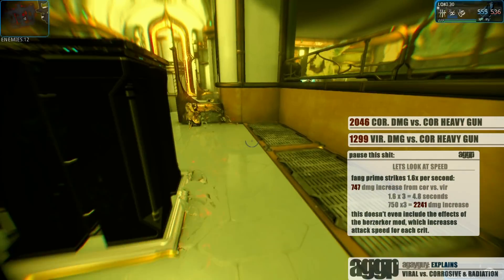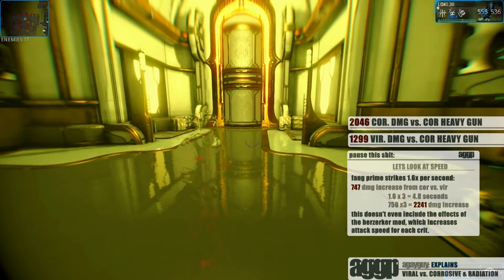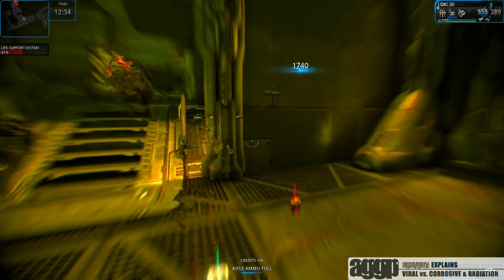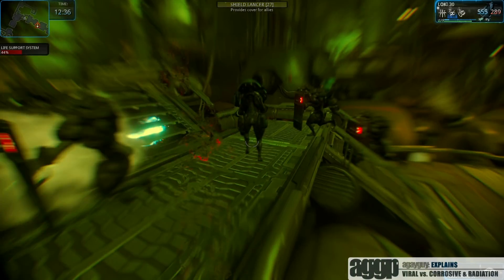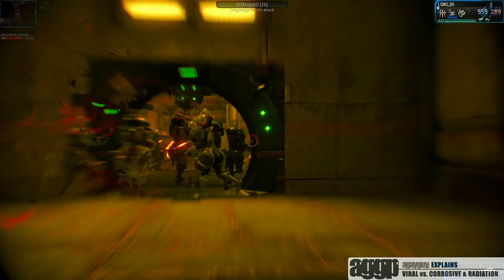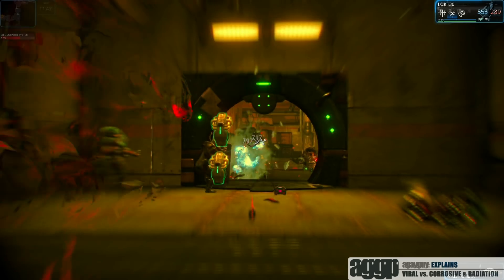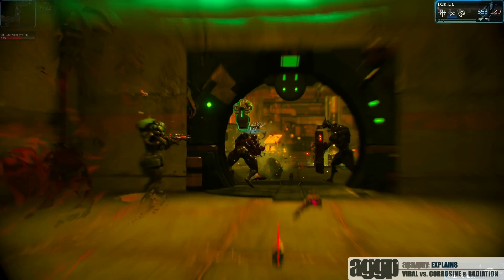With how fast the Fang Prime is, as well as a Fury and a Berserker mod, within a few seconds that can add up exponentially. So my best advice when modding is to completely ignore viral and put a corrosive combo on a weapon that you can use to clear out lighter armored Grineer. And then put radiation on something that you can use to quickly take down bombards and napalms. We do have multiple weapons for a reason.